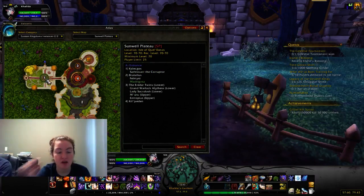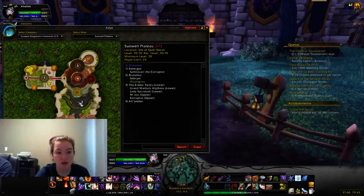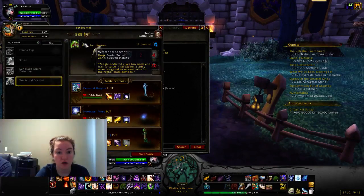You enter at A. You can't really skip bosses in Sunwell, but the good news is it's very linear, so it makes it easier to go. You're going to kill Calagos first. Then you go around and end up over here — go straight, then around. Brutalis drops the Sunblade Micro Defender. Then you have to wait and fight another guy — it'll take a while to spawn. I find if you run to the fire it tends to kick into high gear. Then you run around and fight the Eredar Twins: Grand Warlock and Lady Sacralash. They will drop the Wretched Servant. There are two of them and it's really easy to fight.